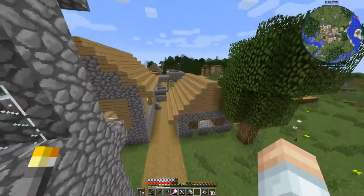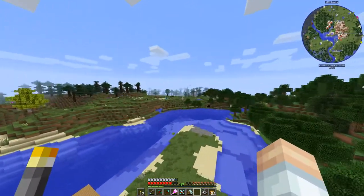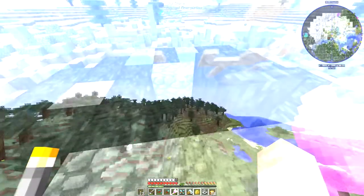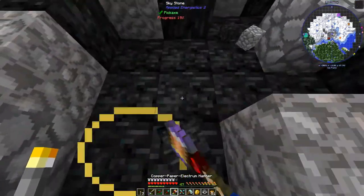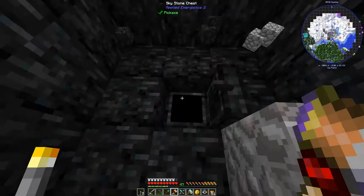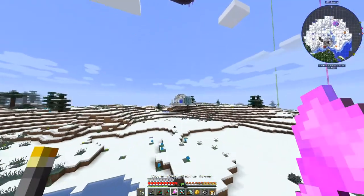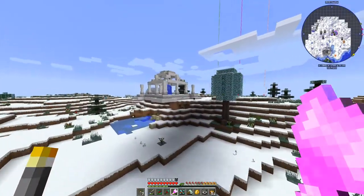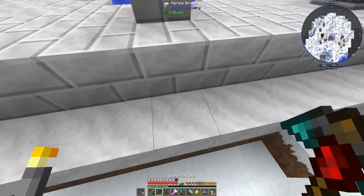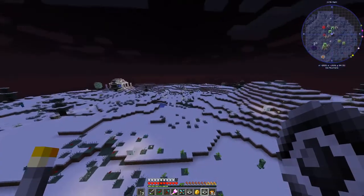Greenhouse glass — don't know if we can grab that. In any of the Actually Additions houses you can't grab the items so I just leave them alone from here on out. We still need to find more meteors and get to the ice plains. We have reached an ice plains! And there's another meteor — going down — an Inscriber Silicon Press. We've also got a purple slime island and an Astral Sorcery structure.